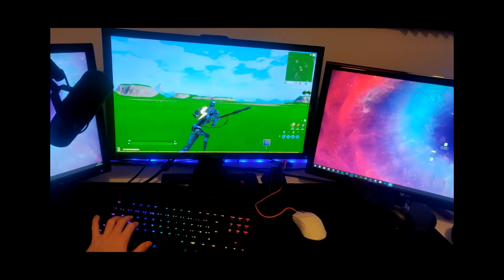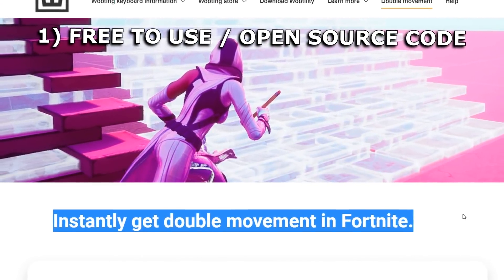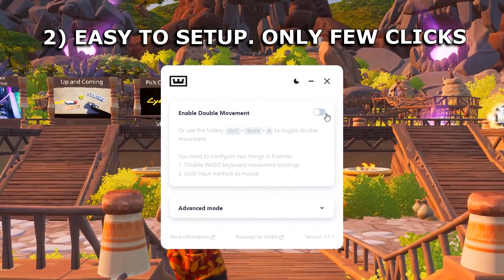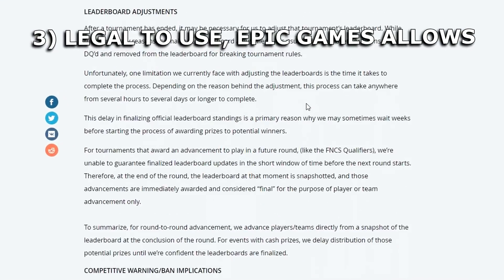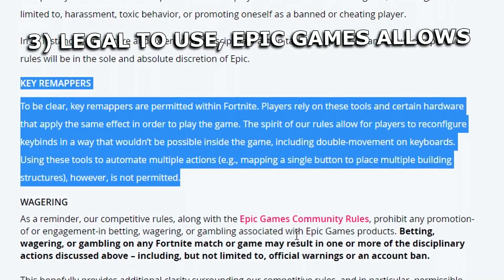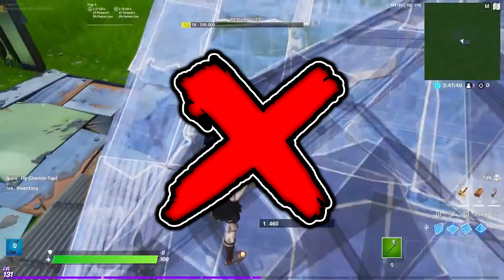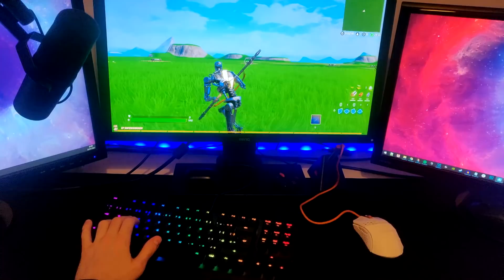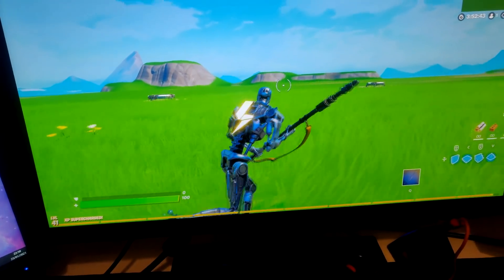It's literally free to use, it doesn't take long to set up, it only takes like three clicks, and it's now officially allowed by Epic Games. As you can see on their blog post right here, they state that remappers are allowed, however macros aren't. So with that being said, we are all good to go to get double movement installed in-game for completely free.